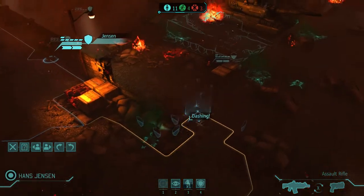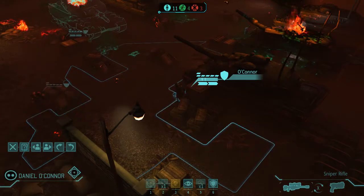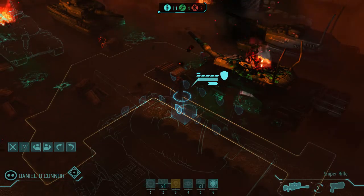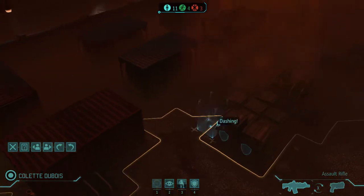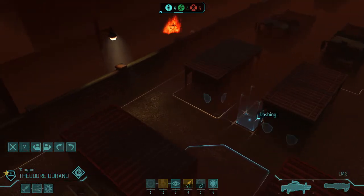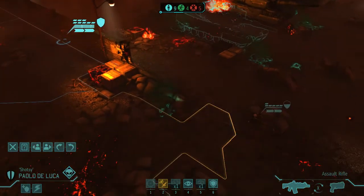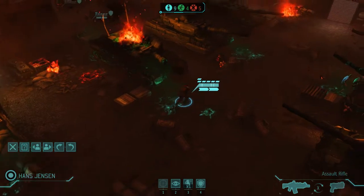These kinds of missions are kind of annoying because you have to try and split up your men a little bit to save as many civilians as you can, and that also leads to them being flanked and killed, which is not good. I'm going to send two guys over there, so that first guy is left alone. That's the end of the map over there, so I don't need to go over there. So far we have more saves than dead, so I'm happy about that. I'm going to put this guy in overwatch with his pistol because he can't go in overwatch with his sniper.